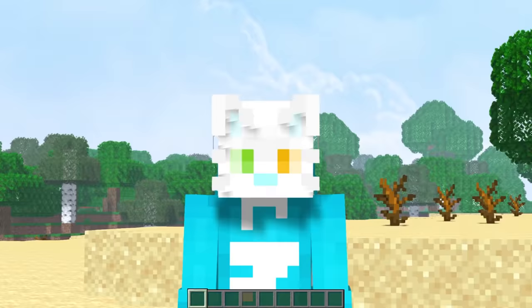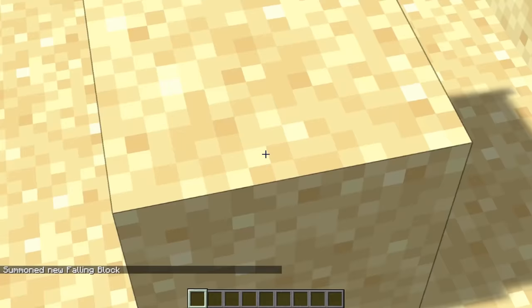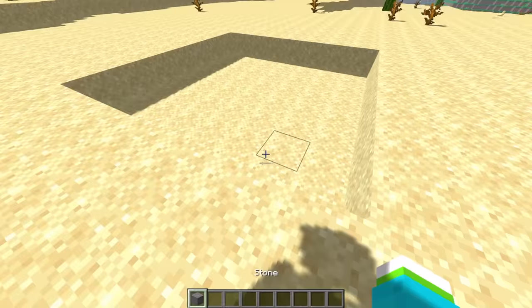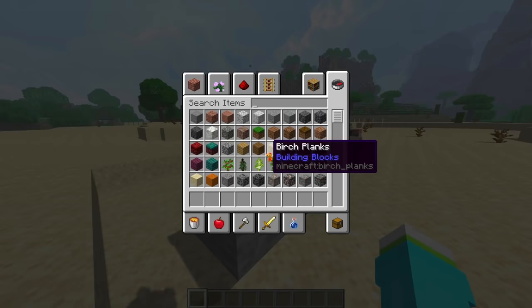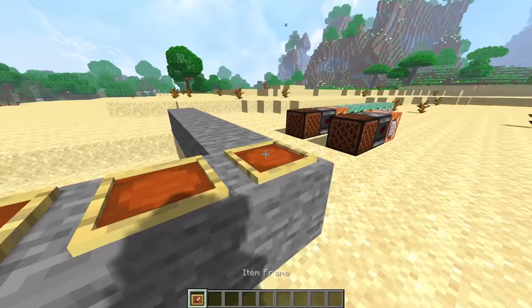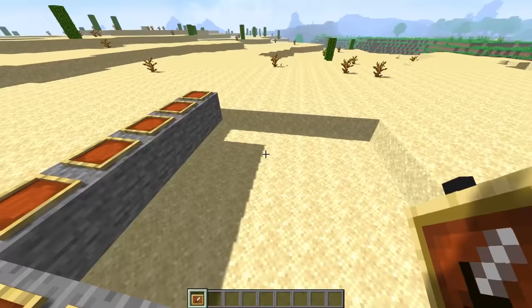But that's where we encounter our first issue. If I try to summon a falling block, you can see that there's only one. So what we'll need to do is get a normal block, fill in this whole thing above the sand, and then get a block like maybe item frames or armor stands. We'll go with item frames probably. Do this and then use a command block to summon a falling block on every one of these item frames over the hole.